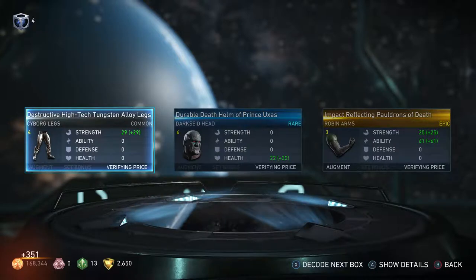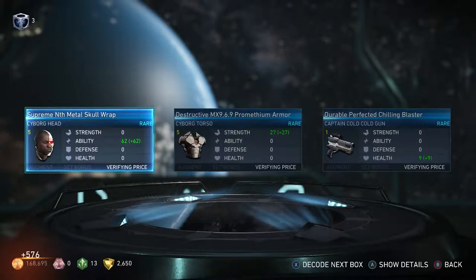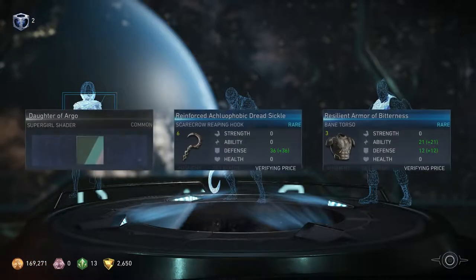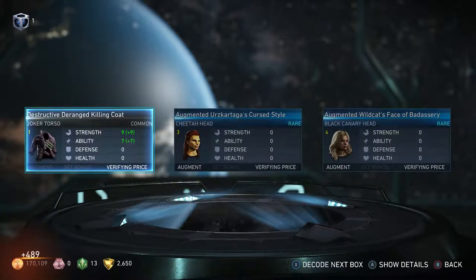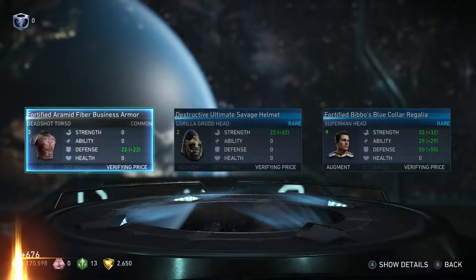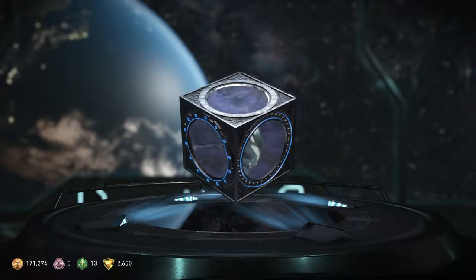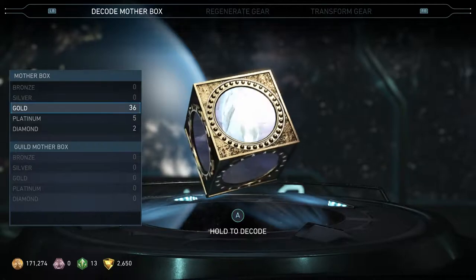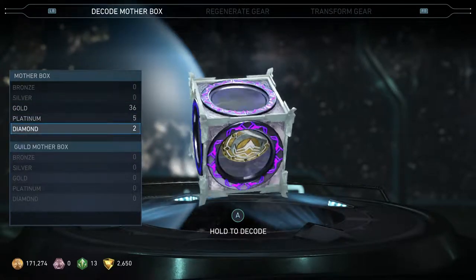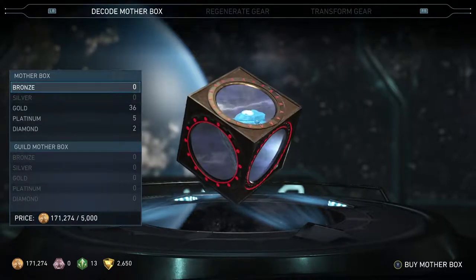We're done with the silver. We got Fortify Bibbo's blue color regalia — more regalia, sheesh. Now it's time for the gold — I call the platinum the big brother, the diamond the god, the gold the little brother, the silver the child, and the bronze the infant.